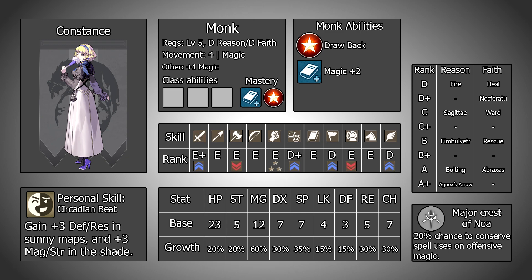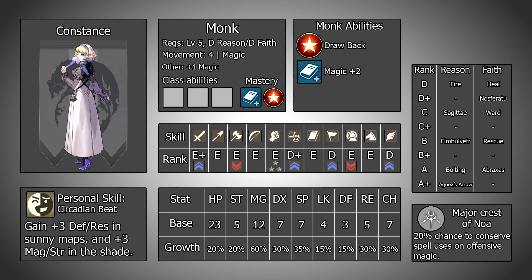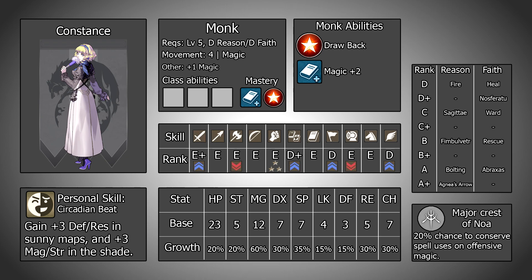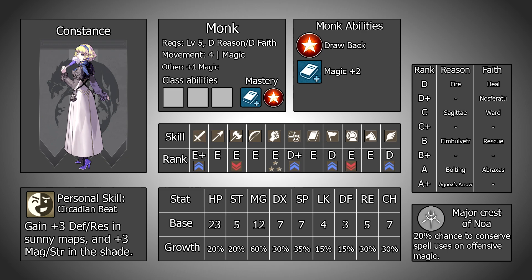At chapter 3 she will join at level 5 instead of level 3, putting her in the monk class instead of noble. Her faith takes a huge leap of 100 EXP from the very base of E to the base of D, which also grants her access to Heal. Authority gets a 40 point increase moving her from E plus to D, and Reason sees a 48 point increase, pushing it closer to the next rank. This is a lot going in her favour and all comes for zero investment — you don't have to put anything into Constance to get these benefits.